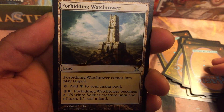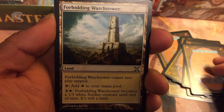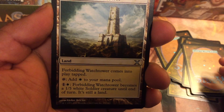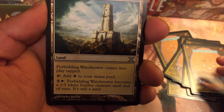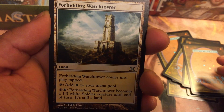And then Forbidding Watchtower — it's a land that comes into play tapped. You can tap it to add white mana, or pay one colorless and one white: Forbidding Watchtower becomes a 1/5 white soldier creature until end of turn. It's still a land — wow.